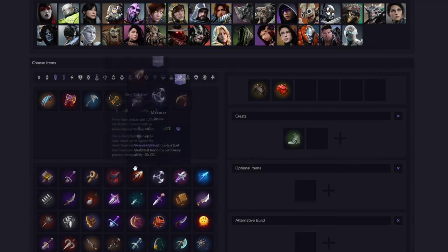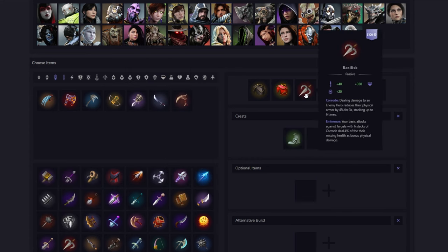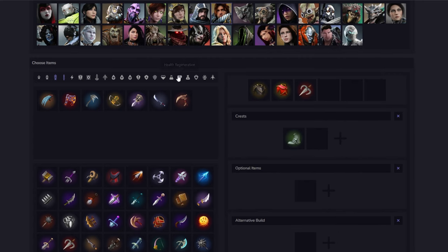The next item is Basilisk — a fantastic item on Graystone. You have a lot of DOT damage between your Q and Fire Blossom, which allows you to stack corrode really fast and then start chunking with your auto attacks. You also have a built-in auto attack cancel on your E, which allows you to dominate enemy laners. The other benefit to Basilisk is it gives Graystone his best stat, which is cooldown — he really struggles building tank items and getting effective cooldown. The corrode shred also reduces armor on the target, increasing the damage your team does since they'll have less physical defense.